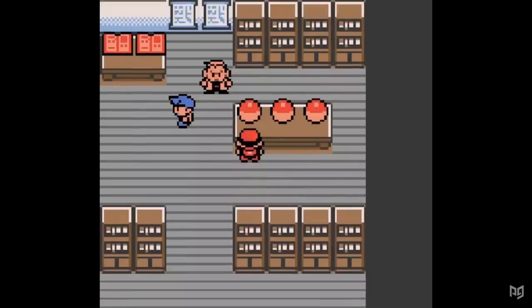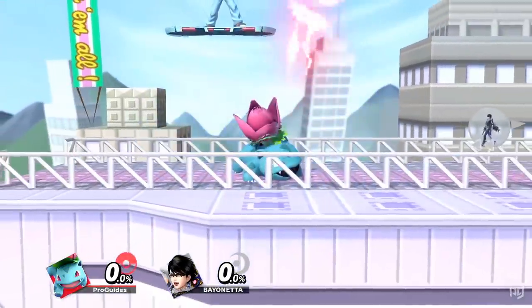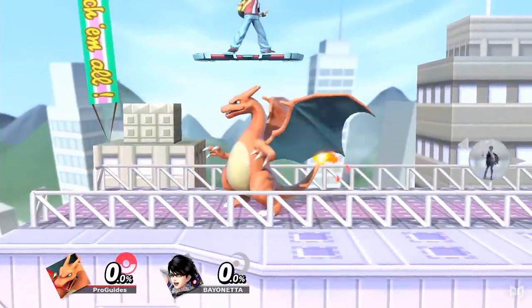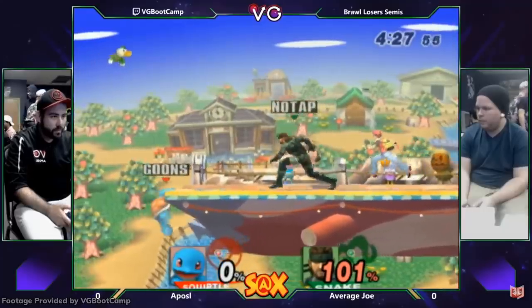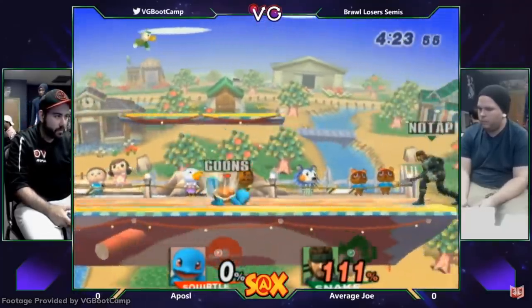Trainer's Pokémon lineup is a celebration of the original Pokémon Red and Blue starters, but with a unique twist. With the selection of Squirtle, Ivysaur, and Charizard, Trainer includes all three starters each at a different evolution level. Like with Sheik and Zelda, Trainer could swap Pokémon by inputting down special — and in Brawl, this was something you'd absolutely want to do.